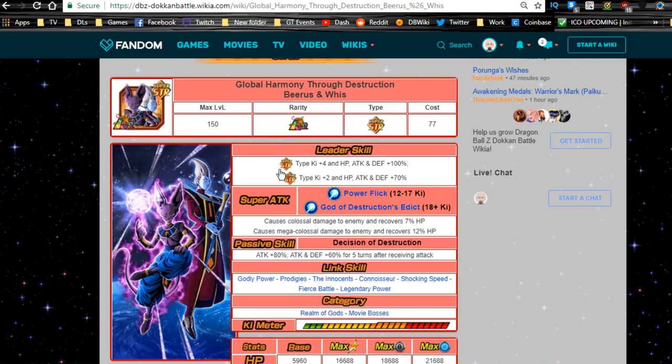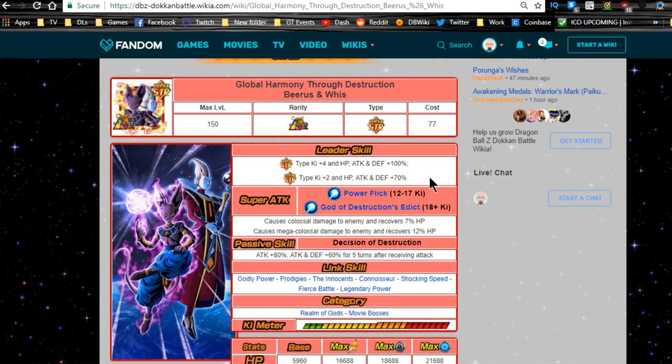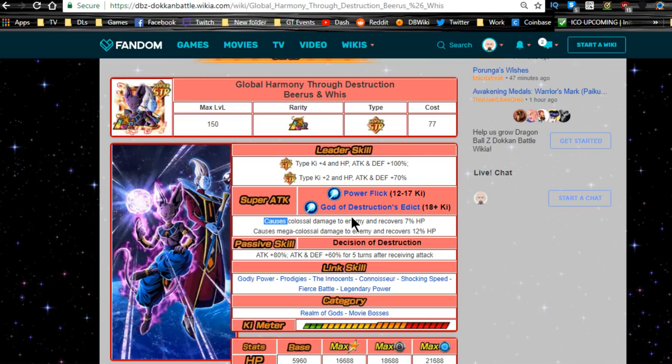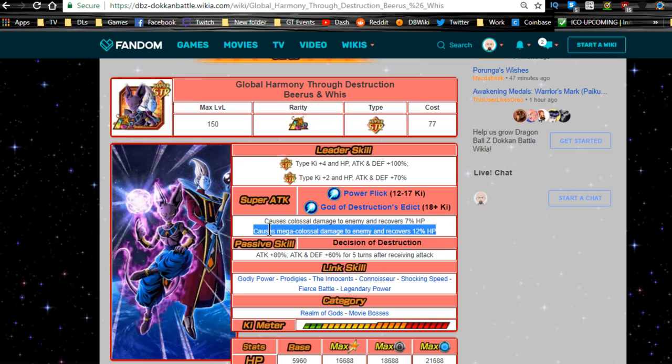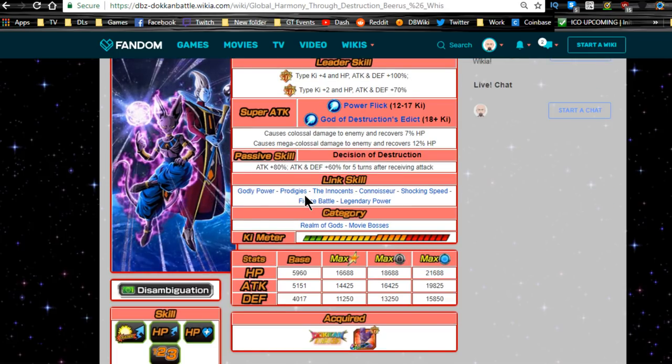Once Dokkan Awakened, he becomes the LR Beerus and Whis card: Super STR type Ki +4, HP/ATK/DEF +100%; Extreme STR type Ki +2, HP/ATK/DEF +70%. Super attack is Power Flick at 12-17 Ki (colossal damage, recover 7% HP) and God of Destruction's Edict at 18+ Ki (mega colossal damage, 12% HP recovery). Passive skill "Decision of Destruction": ATK +80%, ATK and DEF +60% for five turns after receiving attack. He also gains Legendary Power. Categories: Realm of Gods and Movie Bosses. Max stats: HP 16,688 / ATK 14,425 / DEF 11,250. Max base with EZA: HP 18,600 / ATK 16,400 / DEF 13,200.